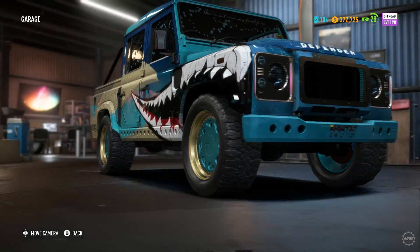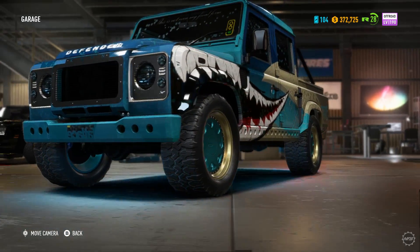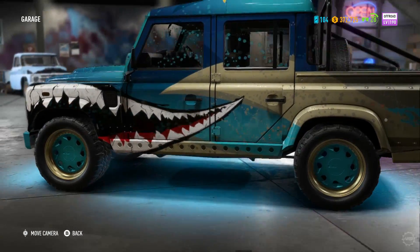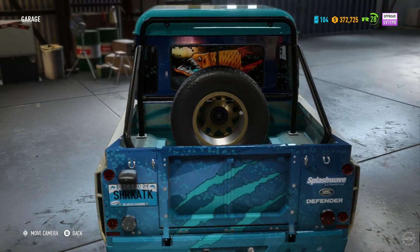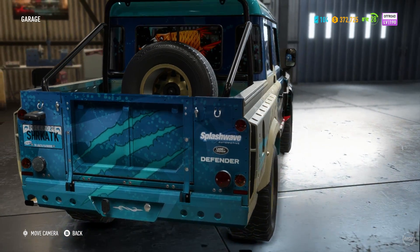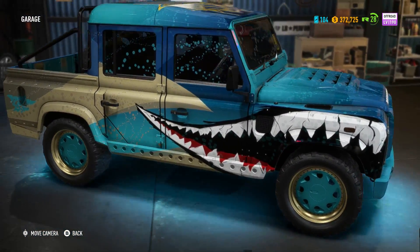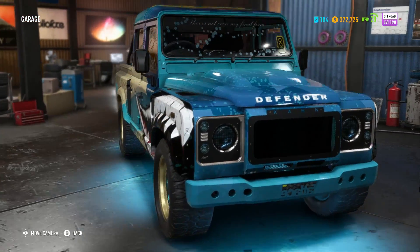This thing is weird — it's funky, really really funky. It's got an odd wheel choice. The livery is cool. And the water design on the windows is weird — Splash Wave Automotive Shark Attack Defender. Super weird vehicle. But I'm into it — I definitely like it.